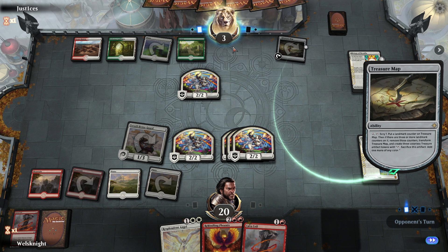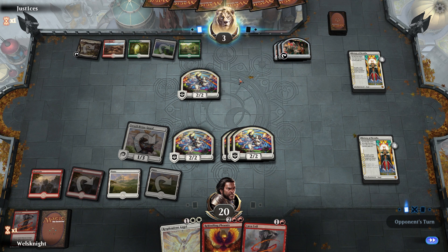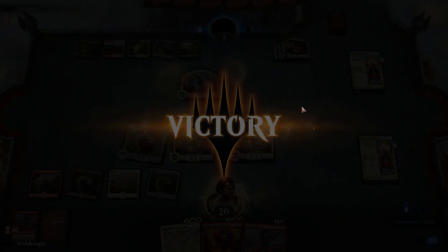I'm not exactly sure what this opponent's deck is trying to do — Naya Benalia and Treasure Map, I'm not familiar with this. But it's looking like we'll probably just be able to kill them before they have a chance to do anything. Although now with the Treasure they do have enough mana for a board wipe like Cleansing Nova or Settle. We'll try to play around Settle the Wreckage — only attack with probably two creatures. They scoop — so two and oh.